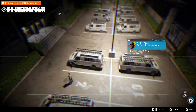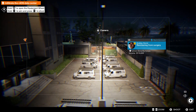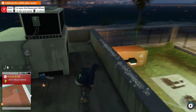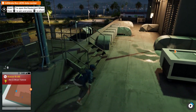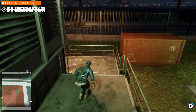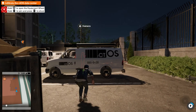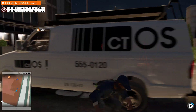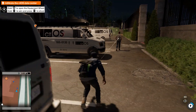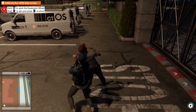And you can hack the cameras to have a look around. So we've got some guards down here. We're going to get down there and take them out and infiltrate this building over here. So we'll go ahead and climb down — well, there are some stairs. I think we can be pretty sneaky about this one, so let's go ahead and be a bit stealthy about it.